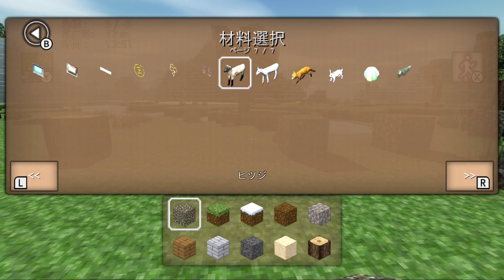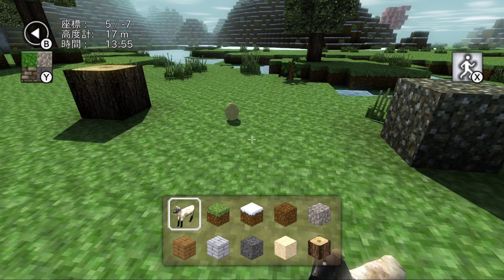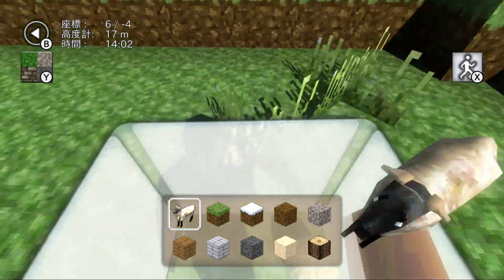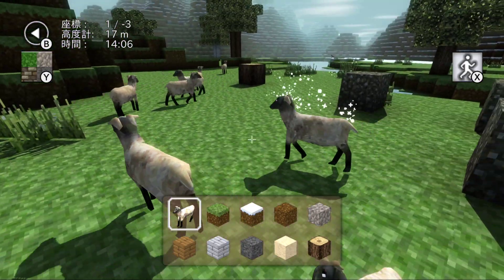I want to place the sheep. It just places an egg - oh and there it is, there's a sheep. Hello sheep! We have a sheep city around here. Sheep city.